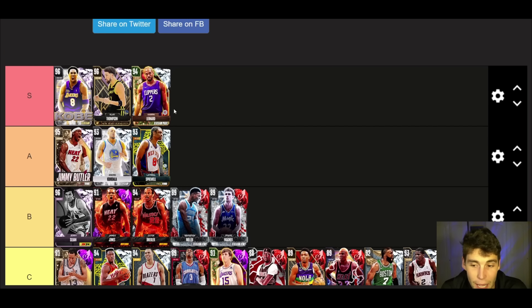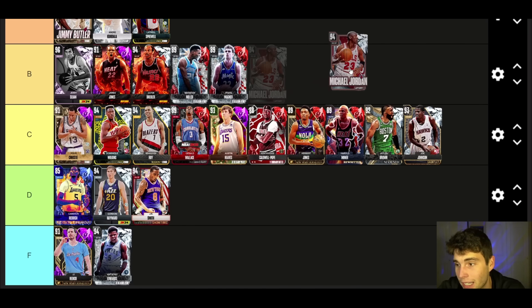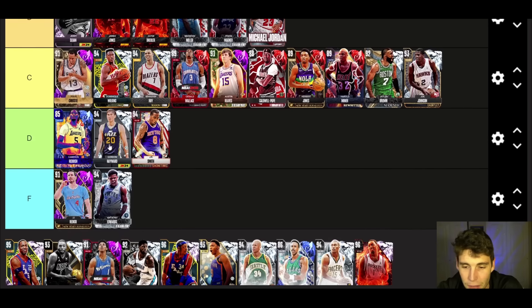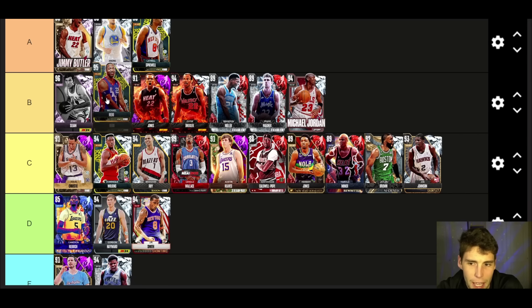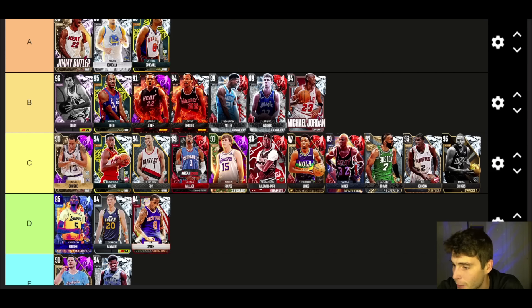Latrell Sprewell — I'm going to put him in A tier. I actually like Latrell Sprewell; get him in salary cap and I think he can play at an extremely high level with what he provides on the court — A tier for Latrell. MJ — I still put him at B tier because he's going to defend at an extremely high level, he's just not worth the MT, not worth the amount of money you have to spend to get the card. Michael Redd — I haven't used him; supposedly his release is borderline unusable. Until further notice he's B tier — I'll drop a gameplay with him relatively soon.